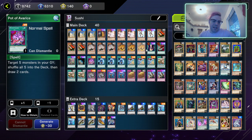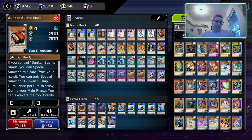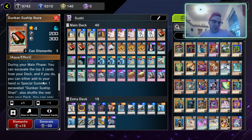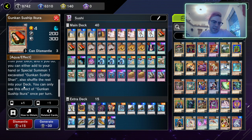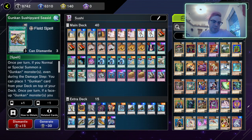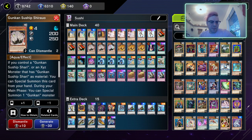I'm running one Pot of Avarice because I found two to be really bricky. Three Gunkan Sunship Ikuros — if you control the vanilla Sunship Shari you can special summon this card from your hand, once per turn. During your main phase you can excavate the top three cards of your deck and add or special summon another Sunship, then shuffle the rest into the deck. Typically the move is to play the field spell, normal summon the Shari, place a Gunkan card on top of the deck, then use the Ikuros effect.